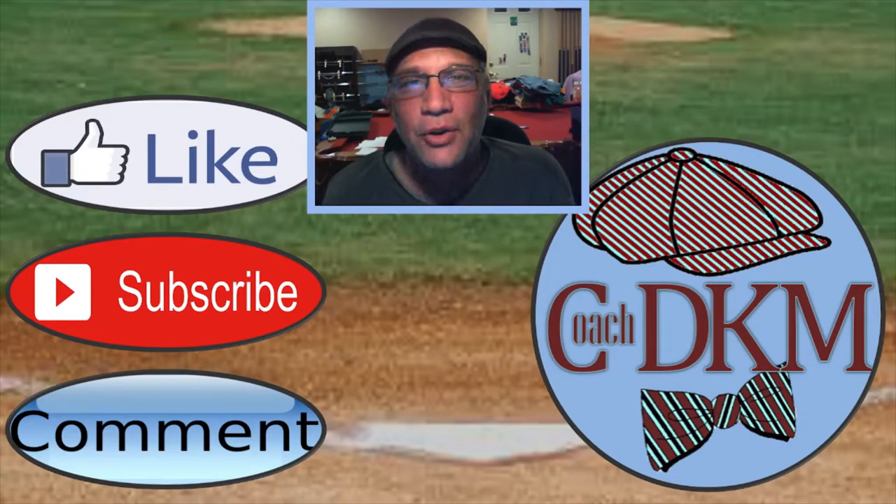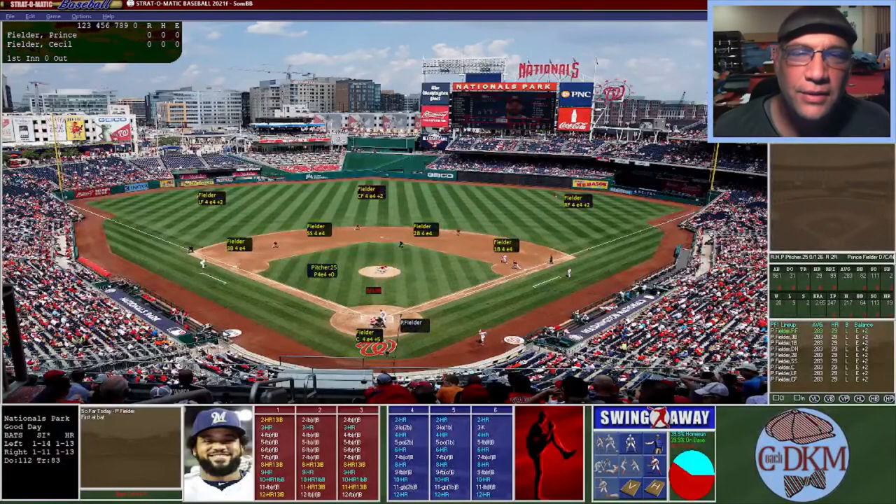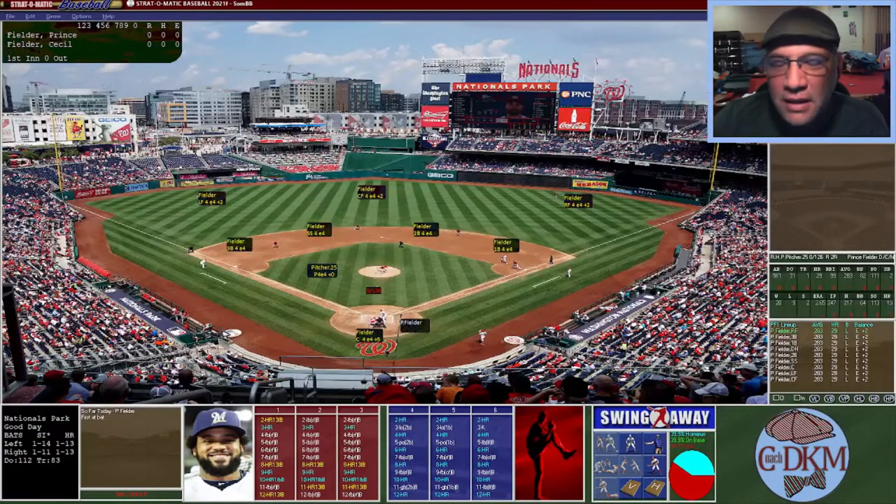Now let's jump into the Home Run Derby. The field I chose with a random pick was Washington DC's Nationals Park, where the Washington Nationals play. It's going to be an afternoon game. The nice thing about this is it does not favor either righties or lefties — especially since Prince Fielder hits from the left and his father Cecil hits from the right.